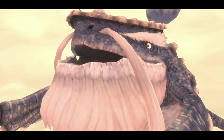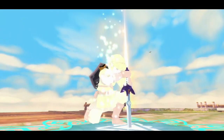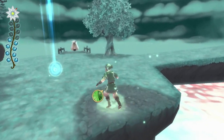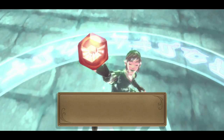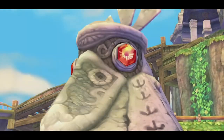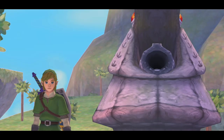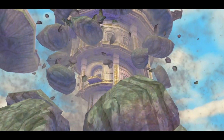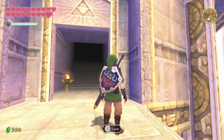Now with all three parts of the song, we can return to Levias who will teach us the song in its totality, which allows us to dowse for a trial gate leading to a silent realm trial here on Skyloft. If I'm being honest, this is probably the easiest of the four silent realm trials. Once the trial is completed, we're rewarded with a red gem called the Stone of Trials. Fi tells us it is one of a pair — we find its match set in the eye of a statue, and inserting the stone causes the statue to fire a cannon at the Isle of the Goddess. The isle quakes, stone breaks away, revealing the entrance to the dungeon right below the Statue of the Goddess where our journey began. We use the Clawshots to make our way over and head into the dungeon.